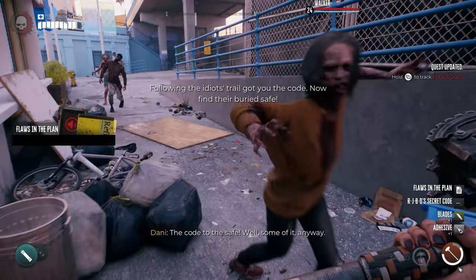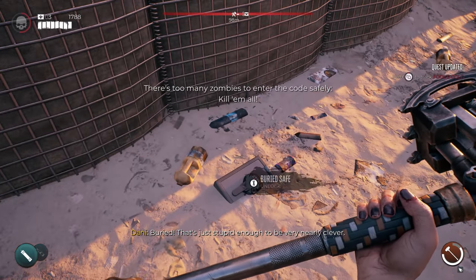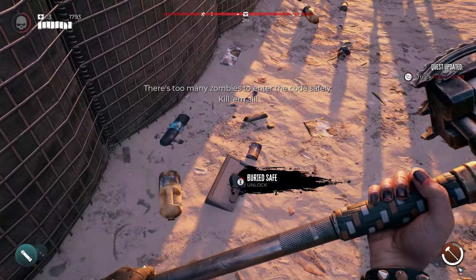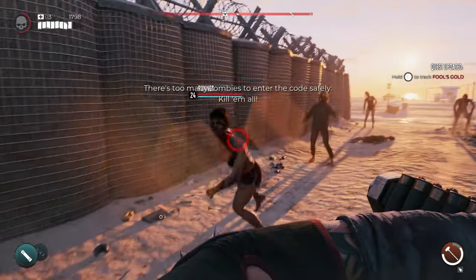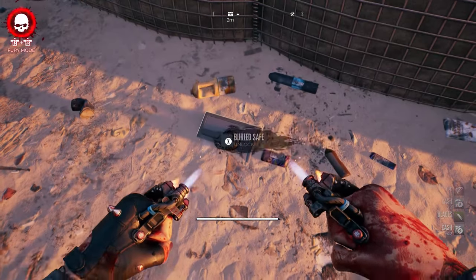Finally, make your way back to the initial building where the quest started and go to the edge between the border of the map and that building. There's a safe stuck in the ground here. Kill the remaining zombies that spawn, and after that, unlock the safe — the Blood Rage legendary knife is yours.